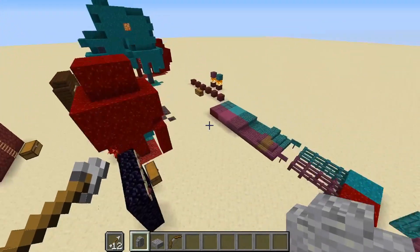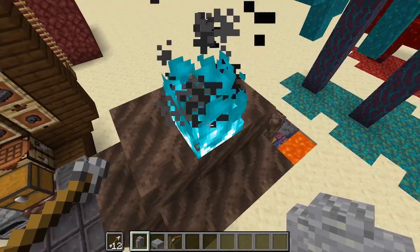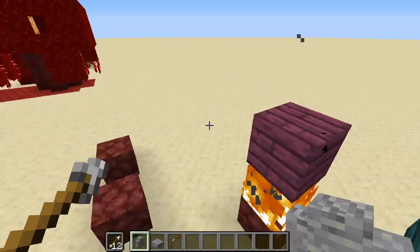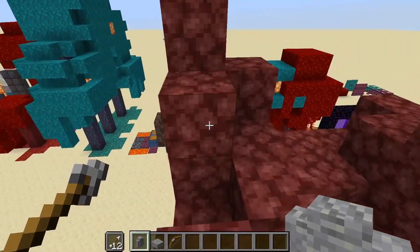That's going to be it for this video. Thanks so much for watching. And by the way — look at that — the blue fire does not go out, and these nether wood blocks don't burn either, which is awesome. Thanks for watching, and I'll see you in the next one. Bye.